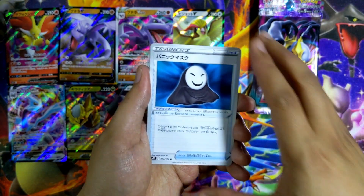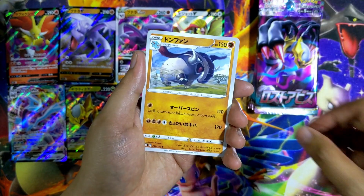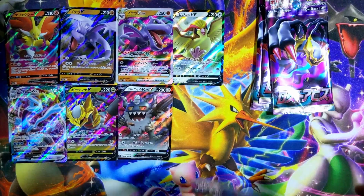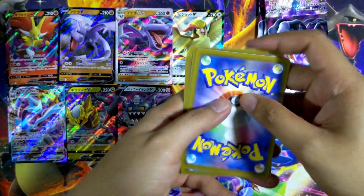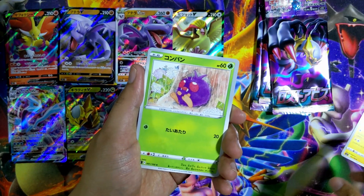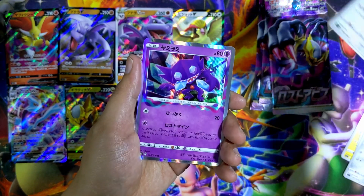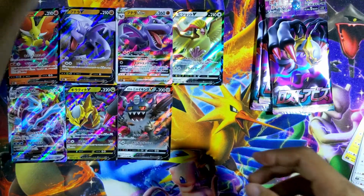We have the guy from Scream, Porygon, ooh — Dawn fan, let's go. Shuppet, and Lumineon. Let's open one from the middle. One to the front and let's go. We have an Electros — I can't remember which is Electros and which is Electrode. Venonat, Ferroseed, Lopunny. And — ooh, Sableye holographic! Yo, the art on the Sableye is super duper cool.